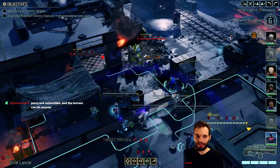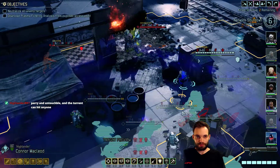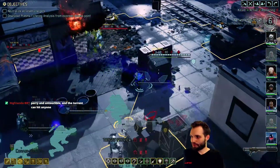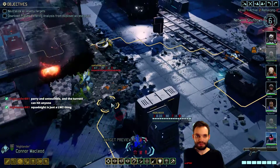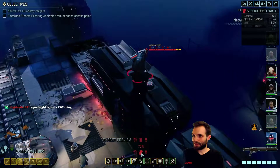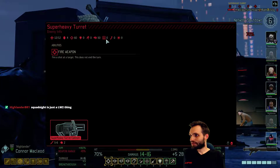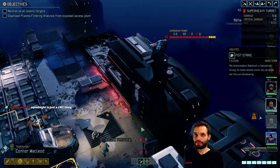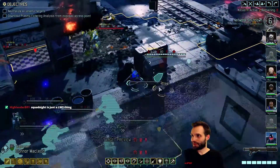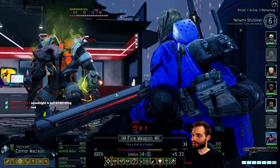Parry an untouchable and a turret can hit anyone. I'm not quite sure what you mean by that. That is a good point though - you do have untouchable, although I think squad side is just a long war 2 thing. I think this can just... I can't even check - it doesn't show range. We can definitely hack it if we don't have anything else. I think I just take one shot.